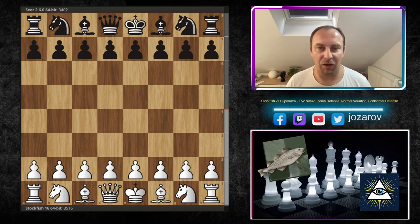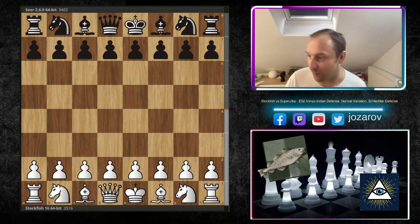Dear chess friends, welcome to your chess channel and welcome to a highly destructive chess game prepared for you today. We have the latest version of Stockfish 16, the monster, battling it out against another top engine, Seer, in an amazing Accelerated Pung Attack of the Catalan Defense. This attack is so amazing, so brutal against such a solid opening like the Catalan Defense.